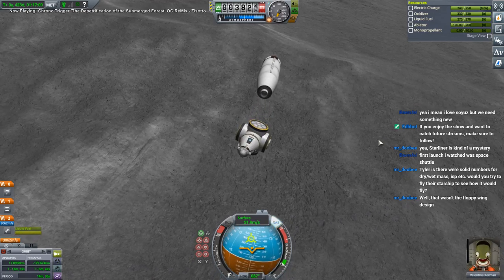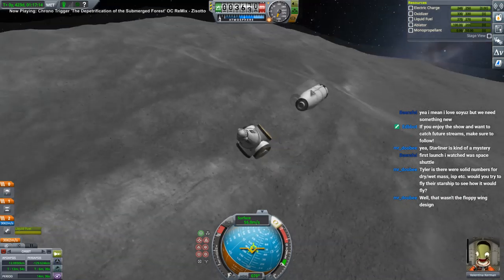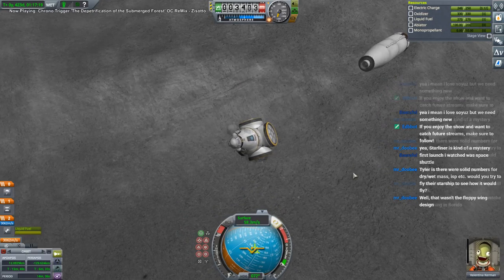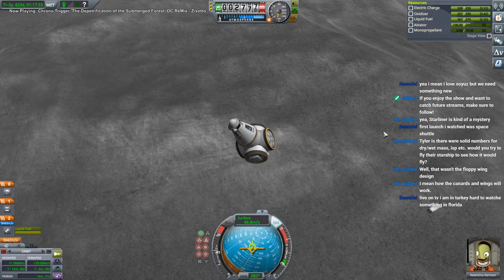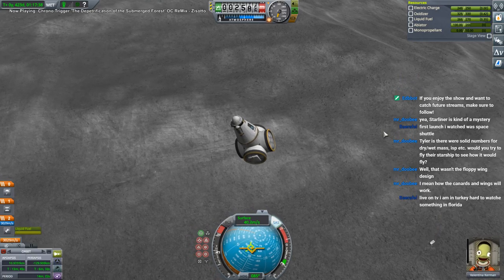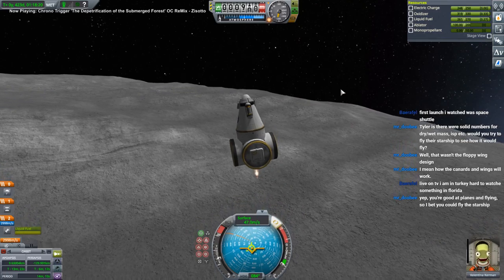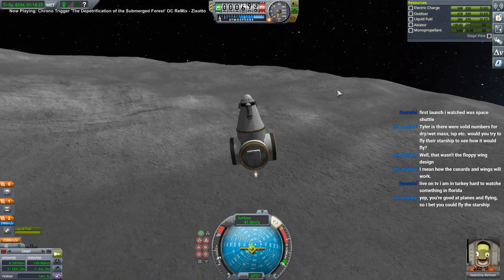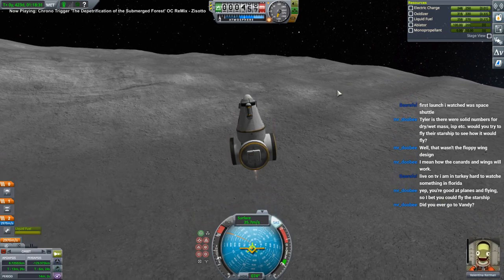I've been practicing with wings with the airplanes and the Kasei rocket, just in case I need to make some special wings. I haven't had much success with that - probably those will just end up being procedural wings. Flying Starship is one thing, doing the fancy stuff they're doing while keeping it balanced is another. It's more a matter of figuring out where the center of mass and center of lift need to be.